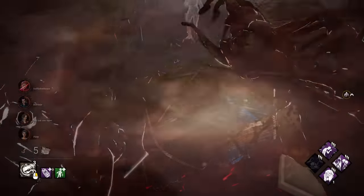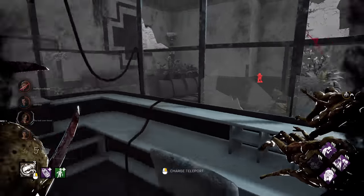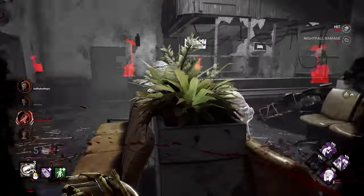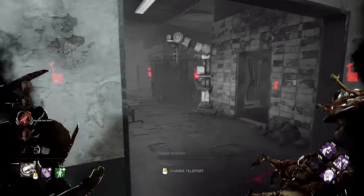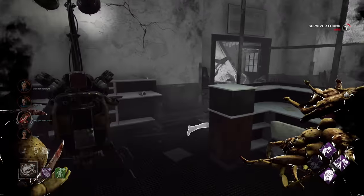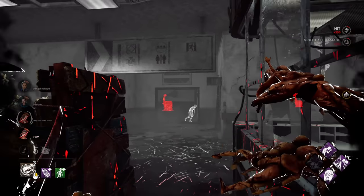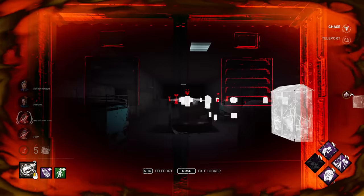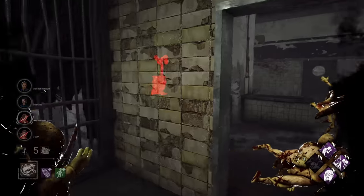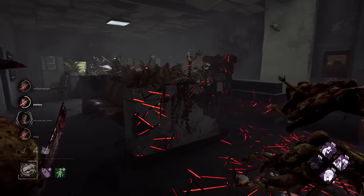Very nice stun. We swing in for Claire — one of our totems is outside, which is actually super awesome. Looking for Ash. A nice teleport works out. All four survivors are blind and we're on our way to Nightfall — almost there.